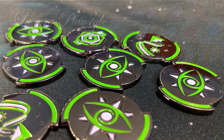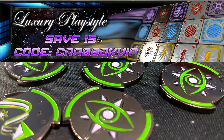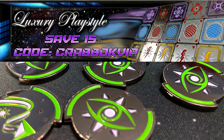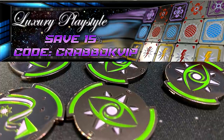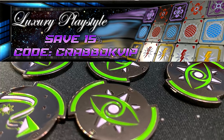The following video is sponsored by Luxury PlayStyle. If you want some of the most amazing double-sided metal tokens for X-Wing as well as other games, head over to LuxuryPlayStyle.com and check them out. You're going to love these tokens. And if you use code CRABOCKVIP, you'll save 15%. Head over to LuxuryPlayStyle.com.